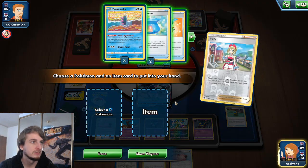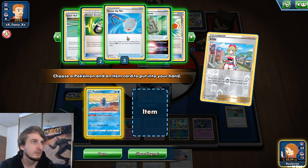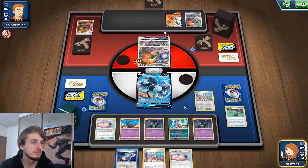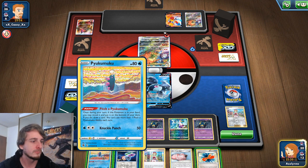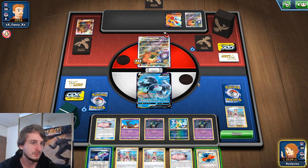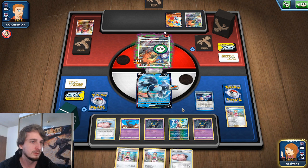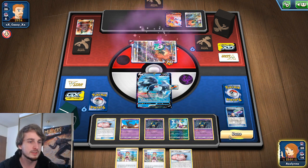With Irida, I'm going to get Pyukumoku and Rescue Scarf. We can cycle this. Put it in here for next time, put this on Lumineon. And then we'll poison and pass. Oh, we've got the sleep as well — that's hype!